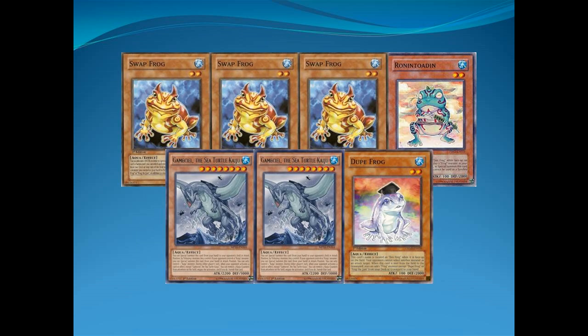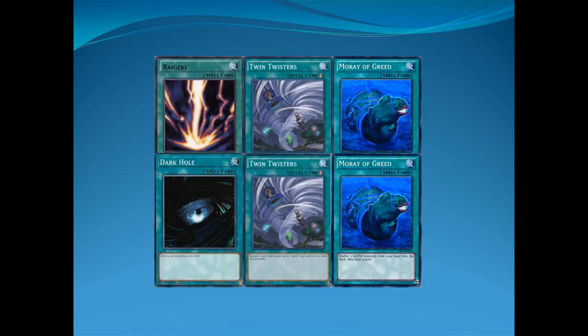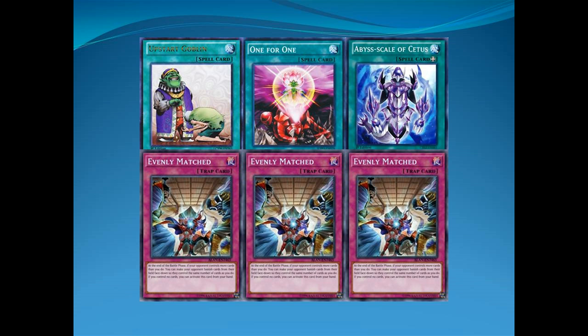Moving into the other cards, we've got two copies of Gamma Seal, three copies of Swapfrog, one Revoted Toten, and one Dupefrog — just for fun, for spells, and for Toad. For spells, we got one Copyrogeki, one Dark Hole, two Twin Twisters, and two Moray of Grudes — those are for Destruction and Jaws. And then we got — Upstart Goblin, Upstart Goblin, and Upstart Goblin. Nah, I'm joking. It's only one Upstart Goblin, sadly.